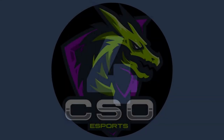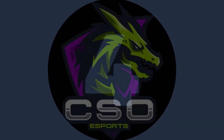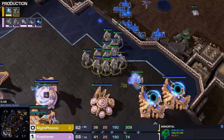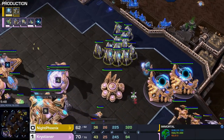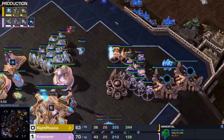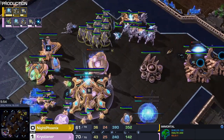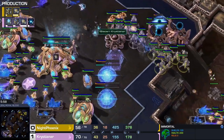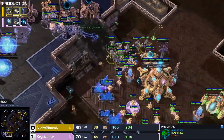At number four we have Night Phoenix blinking into Cristiano's base, sniping a pylon and a robo. And the second time this happened, he just goes to recall to smartly outplay the welcoming party on the low ground. It takes out that pylon powering the gateway to the side, and the robo facility too. This is some quite huge damage.